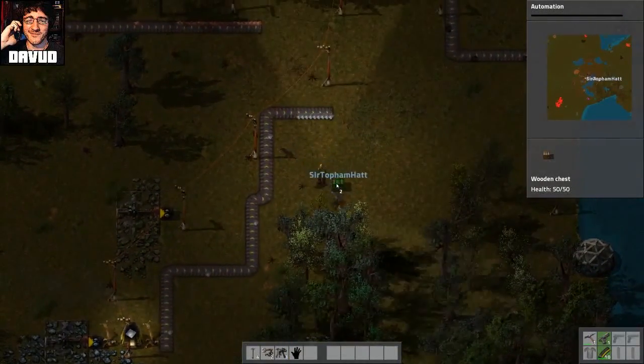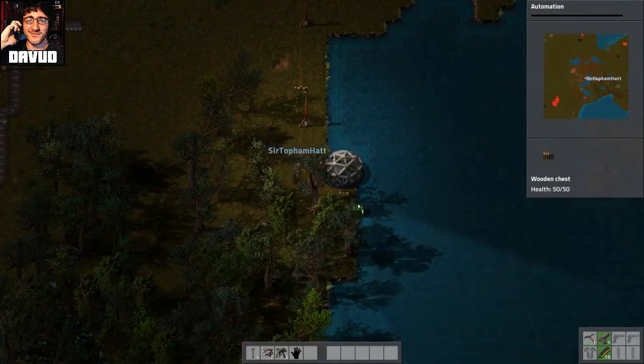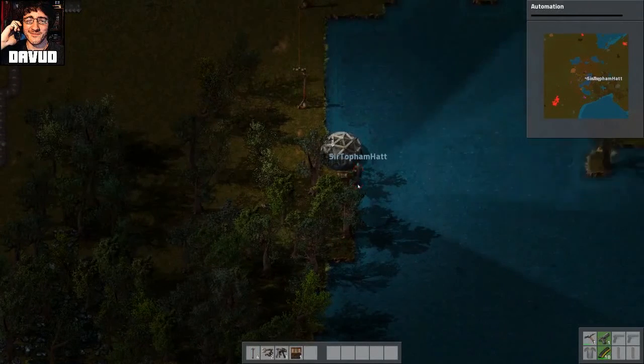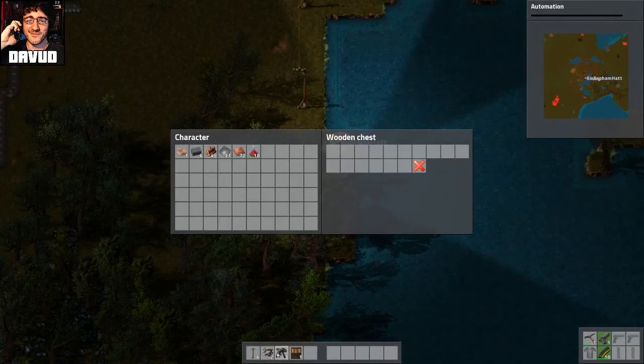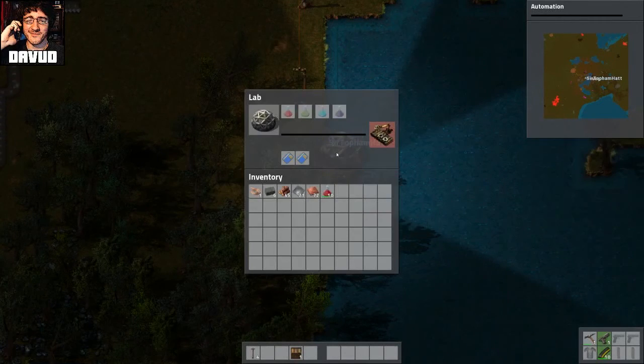Where are we putting this? Our old mementos cabinet. We'll put it next to the research place. What the hell is this, lab? Yep, it's a lab. What is it called? Spelled badly. I don't know, I didn't name it.